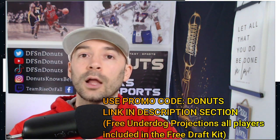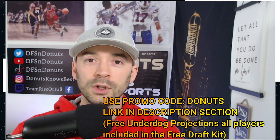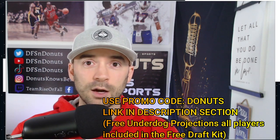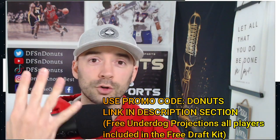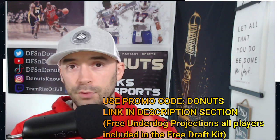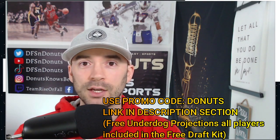If Dalvin goes down for a number of weeks and you have Alexander Madison, now you've got a starting running back. In best ball formats like Underdog Fantasy you only need two running backs per week. Loading up on all those wide receivers, tight ends, and quarterbacks in the beginning allows you to really fill out your roster in the places that are very hard to fill out. A wide receiver — you can get four great wide receivers to fill your three wide receiver spots and your flex position.